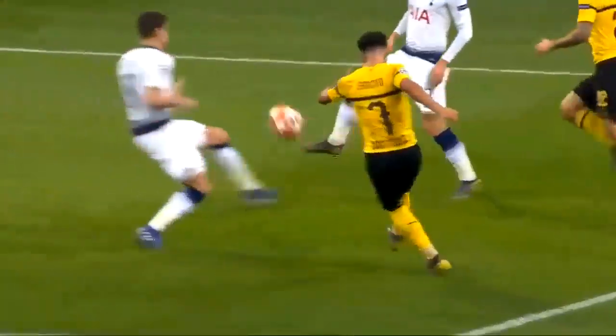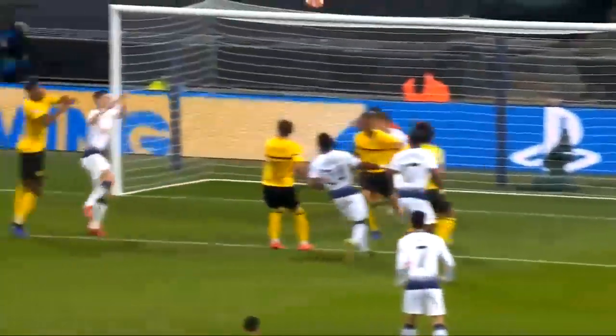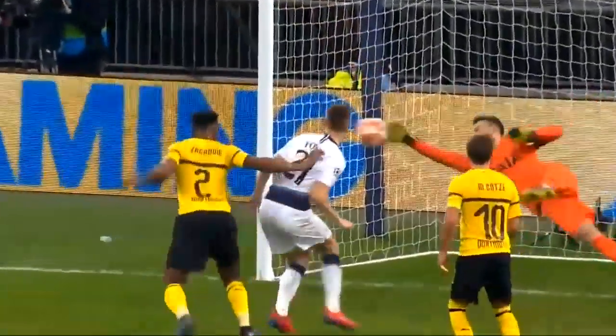Zagadus at the far post, up against Foyt, gets well above him. Give credit to Foyt because I think he does get up. The ball hits the back of Foyt's head and just slows it down. And it's a good save from Lloris.